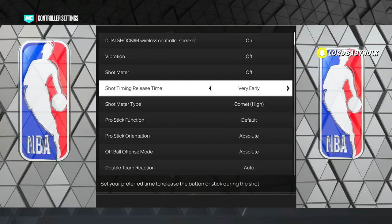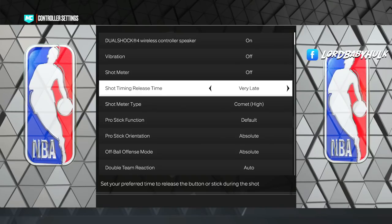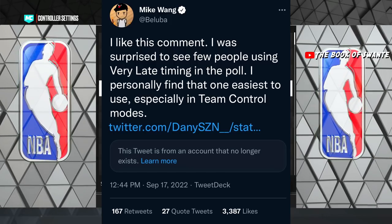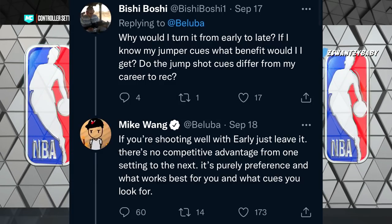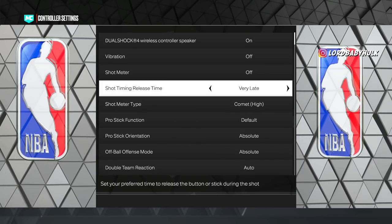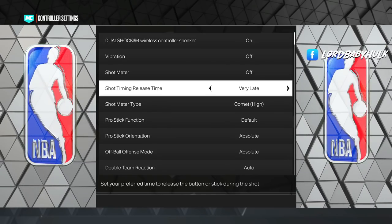For shot timing, set this to Very Late. I'm telling you man — even Mike Wang tweeted about this. He said on Twitter that apparently there's no competitive advantage, it's just your release point. But from personal experience, after the first game where I scored like 130 points with no attributes, I started the next game zero for eleven from the field. I switched it to Very Late and ever since then I've been cash. Let me know if you're using meter this year.